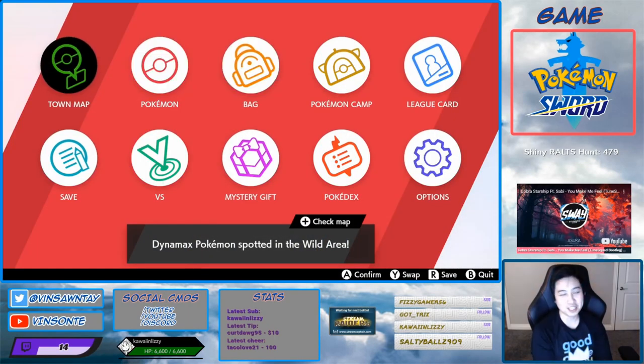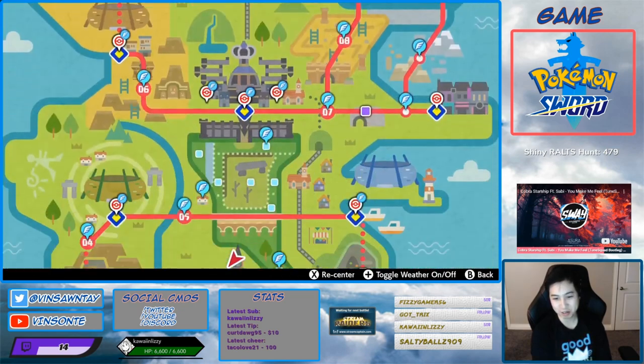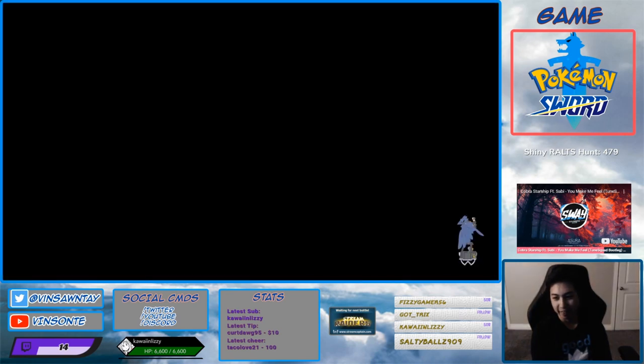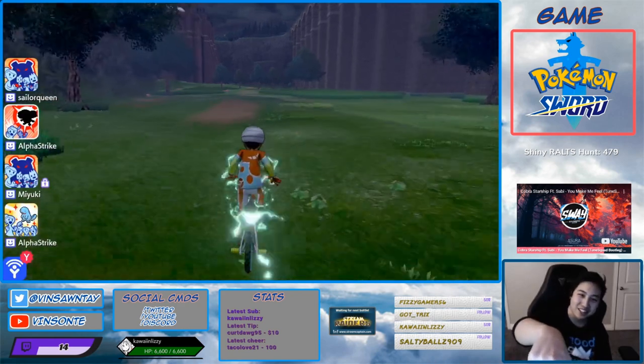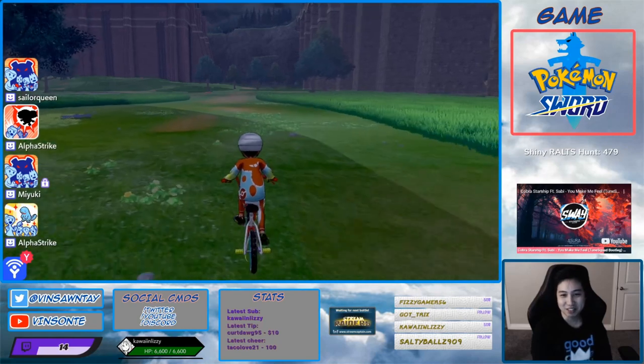Alright, so if you want to find Gigantamax Alcremie, you'll have to go to the nursery here in the Wild Area. Go straight into that deep corner right in there — there's a patch of grass. That's where the Alcremie den is.